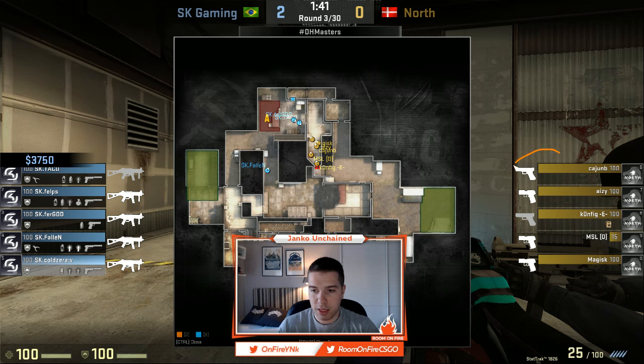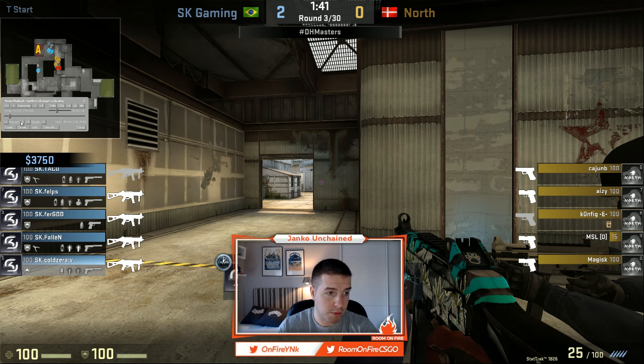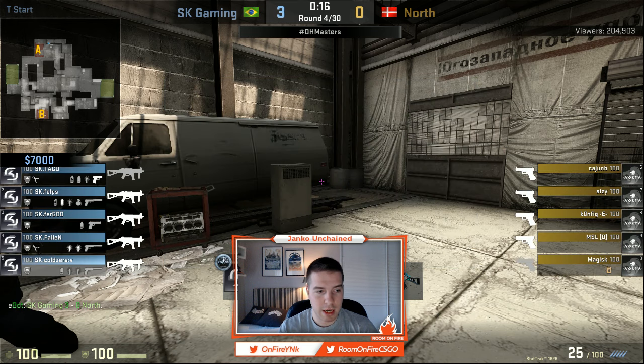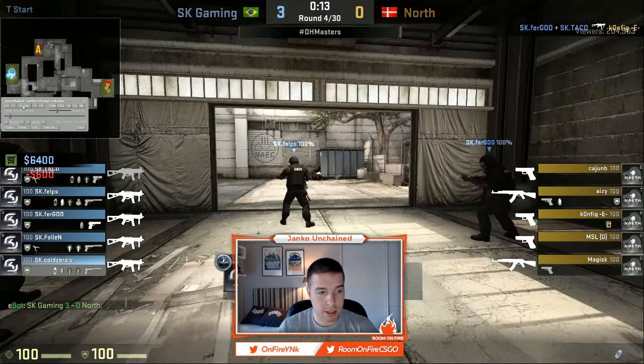Again the Ts, this time around, don't even go for the deagles. They go for a full eco because they want to have all the utility — the molotovs, the smokes, the nades, AKs, perhaps an AWP if they want one for the first gun round. Let's play it a little bit so they buy and then we'll pause it again.